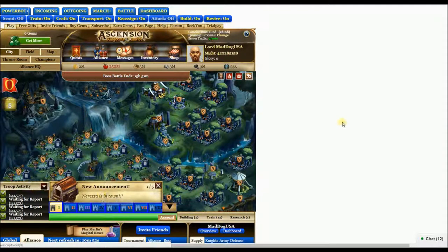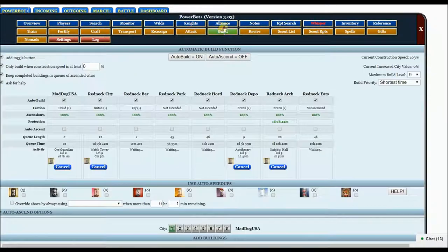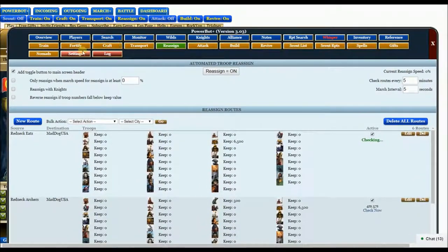All right, let's get into this. You have the power bot, I assume — click onto that. You go over here to reassign. I've already got a bunch of them done, but I'm going to show you how to make a new one. First of all, you can toggle this so you have reassign on or off right here. Move this back over to slid. I hit the little check there. I do check routes every five minutes, march interval every five seconds.